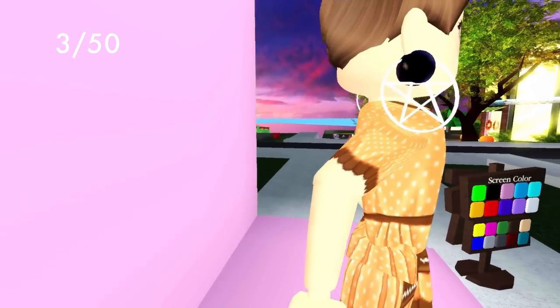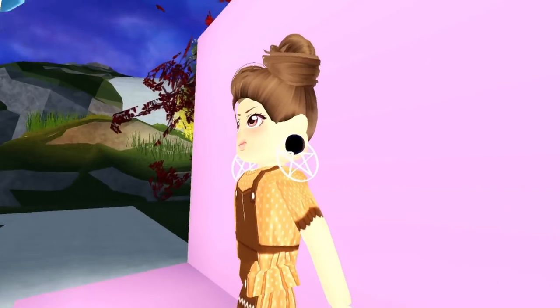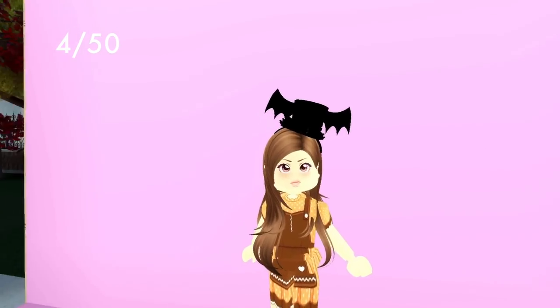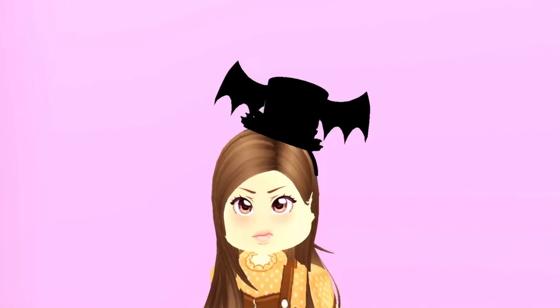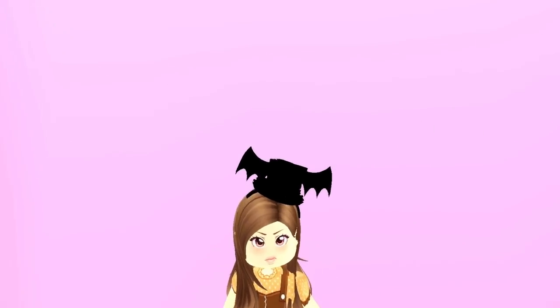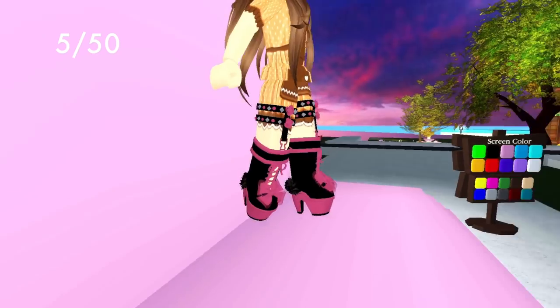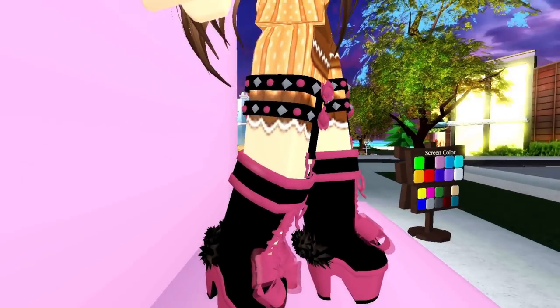Next up we have the kingdom earrings and the supernatural earrings, which just adds a little detail. You can also do this with the stud earrings. Next up, the bat top hat and the ruffle top hat — it adds a nice little trim to the bat top hat, a nice combination of both. Then we have the lace-up boots and the rose garters, which looks like the garters are supporting the top of the boots — a really cool effect.